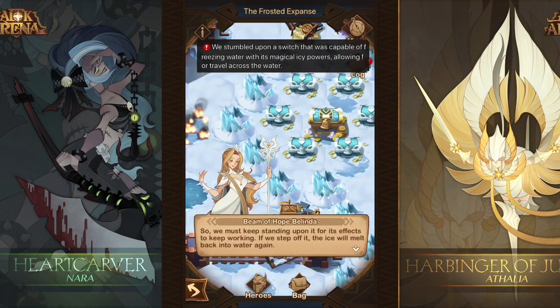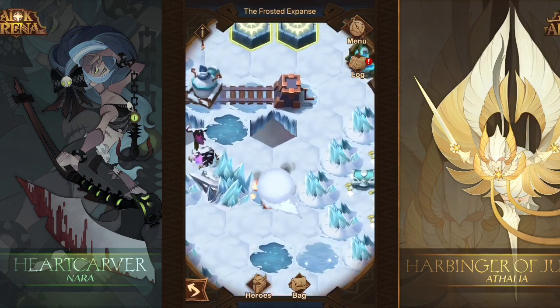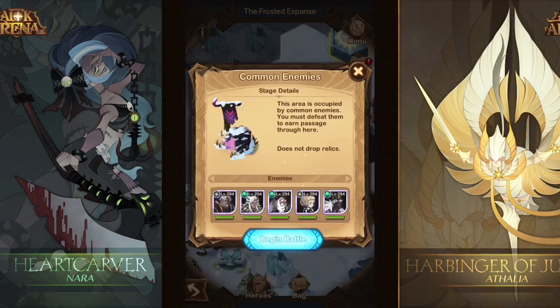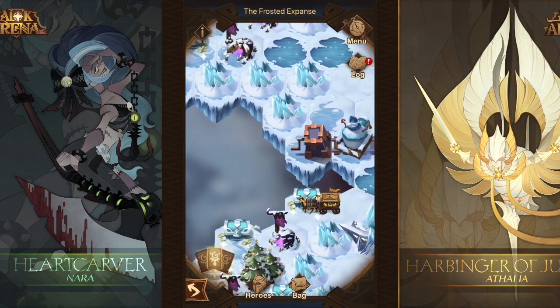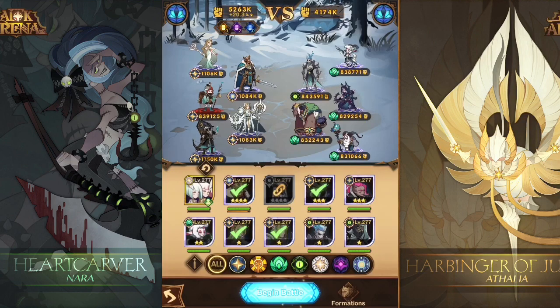Here we got to move our snowman over — make sure you step on the little switches. As you can see, it froze the ice there so our snowball rolls right across and puts the fire out, so we can move progress up a little bit. We'll go to our left side first, and it's kind of a path of just clearing enemies. You take out one of the enemies, collect a treasure, take out the next enemy.